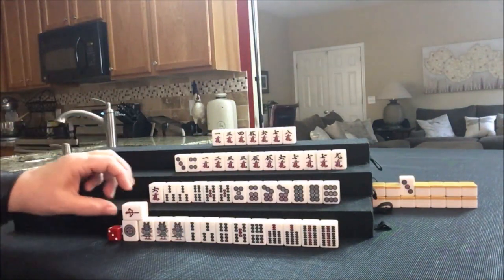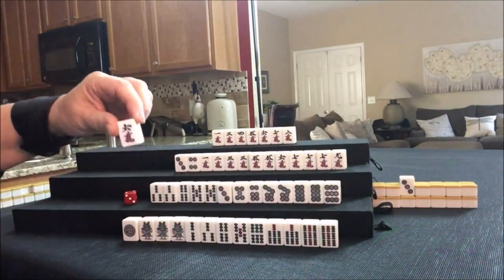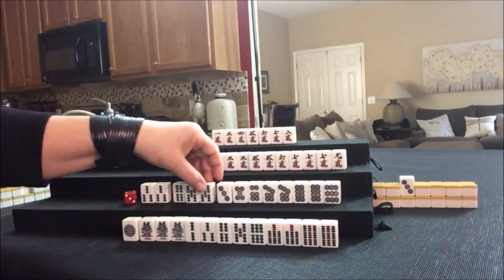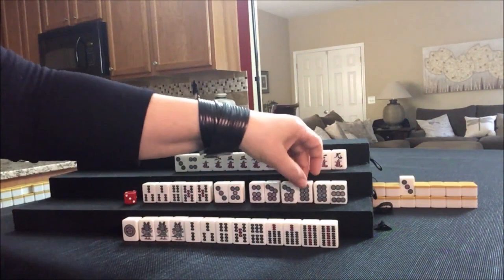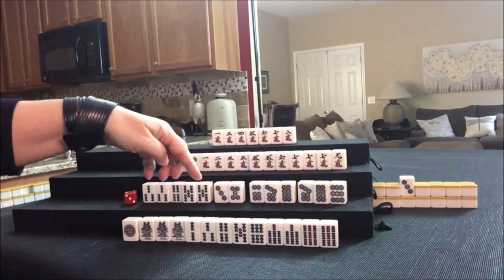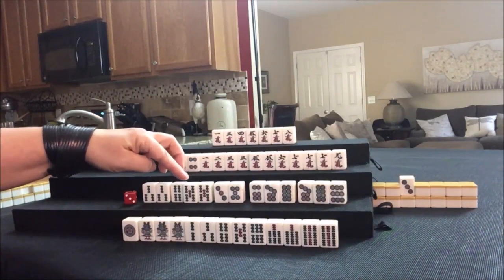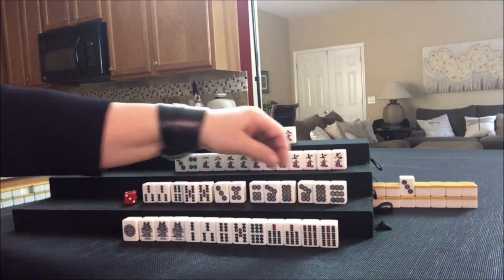Drawing for East — Red. Drawing for South — three dot. This is all by itself. Pair, or this is actually waiting on a pure double Chi right there. Potential Chi: six, seven, eight, seven, eight, nine — so there are two Chis right there. One away from Pinfu, maybe. We might need to discard one of these. We'll see what happens.